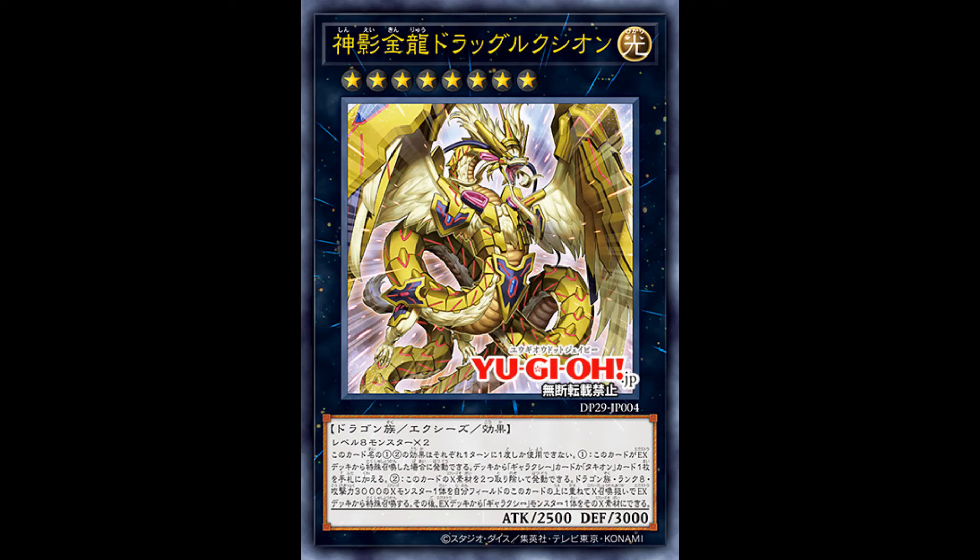Now to the new Draculon — Eternal Gold Dragon Dracuseon. Too bad it's not a Chaos Number 46 and it's also not a Number card; they might just call it Dracuseon. It's a rank 8 light dragon exceed monster with 2500 attack and 3000 defense — reverse stats. Requires two level 8 monsters. Its effect: if this card is special summoned from the extra deck, you can add one Galaxy or Tachyon card from your deck to your hand. It's nice that it says Galaxy too, meaning you can use it in the Photon variant. You can then detach two materials to special summon one rank 8 dragon exceed monster with exactly 3000 attack from your extra deck, using this card and one Galaxy monster from the extra deck as materials. It's treated as an exceed summon and all materials transfer. This effect is hard once per turn.